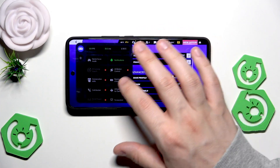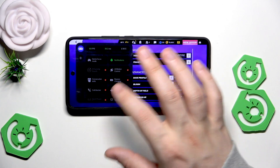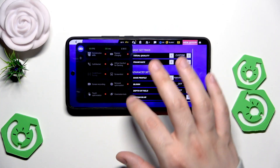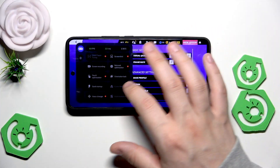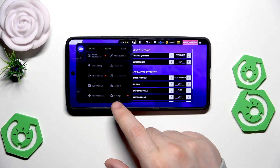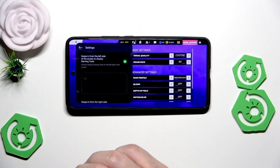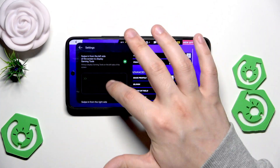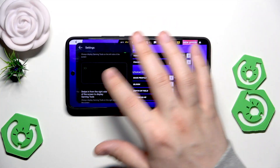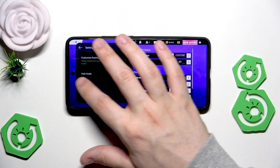We can also block calls, bypass the charging, select the AI icon for gaming, record the screen, adjust touch optimization, and the network optimization. There are other settings in here that we can adjust as well. We can also customize the floating bar — we can select the size and the side of it, either right or left, and set those settings in here.